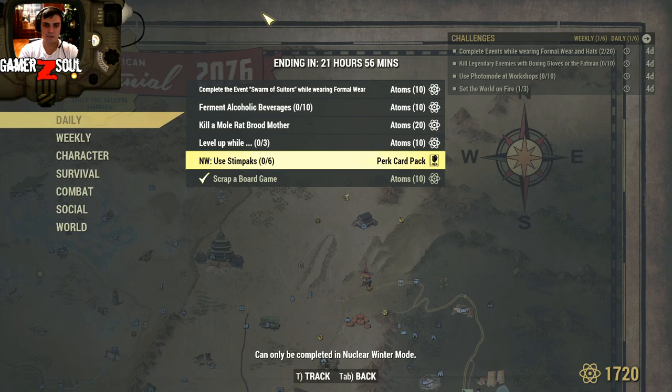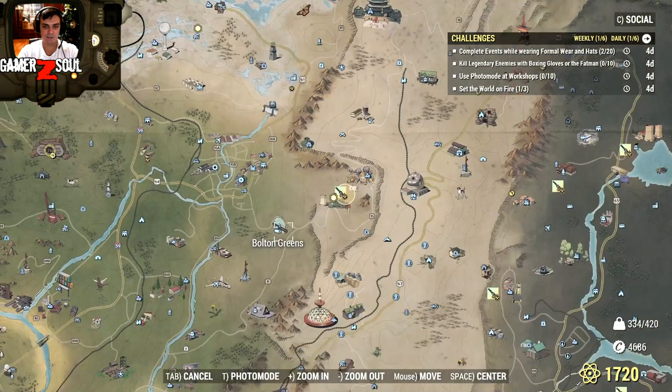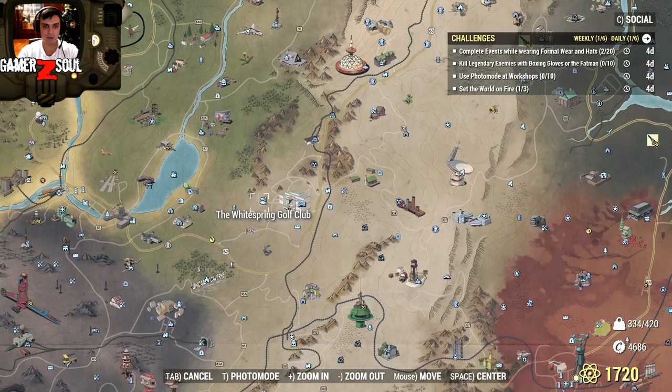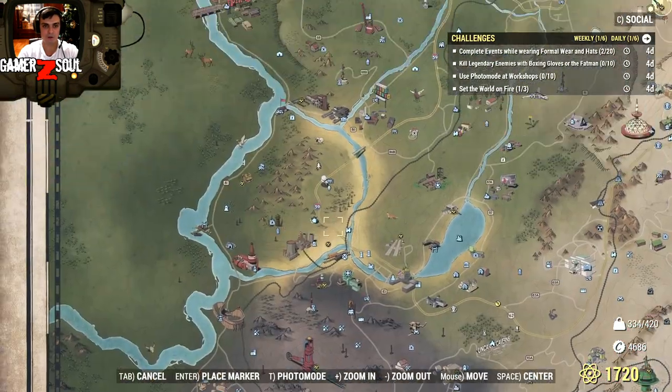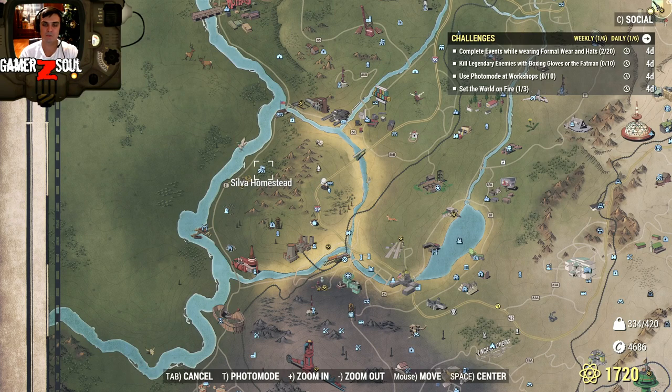Use 60 impacts in nuclear winter, scrap a board game, and you will get an additional ten atoms. The board game you can easily access — a few of them are at the White Springs Golf Club. Or you can combine that with your beer making.